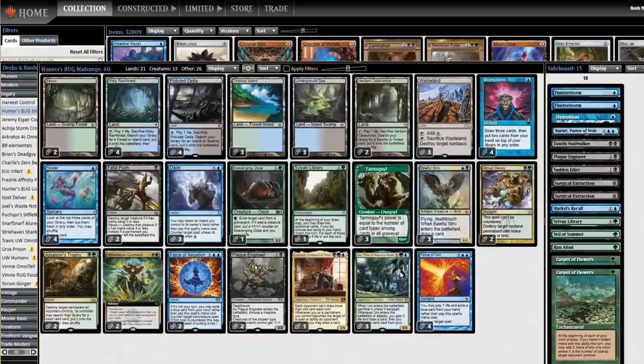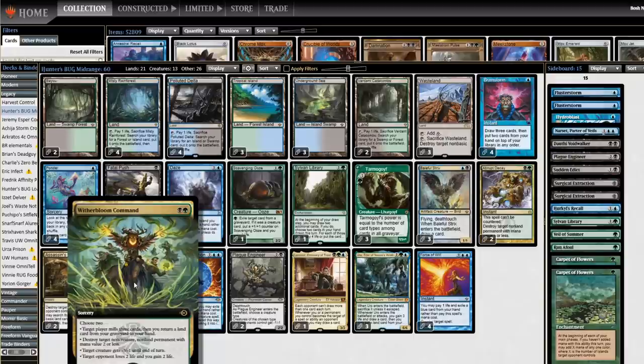I expect our Delver matchup is pretty solid. Getting Wastelanded out is basically the way I can see us losing to Delver, because this is a midrange deck — it's not going to have the time to set up basic lands the way that a control Uro deck would. So we are on the mono non-basic strategy here.